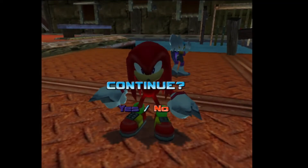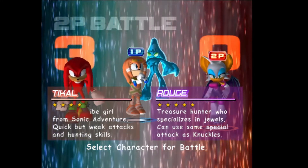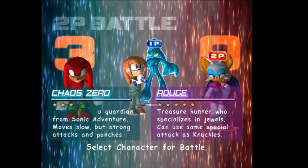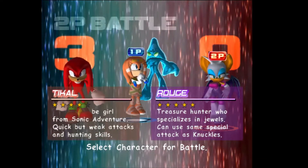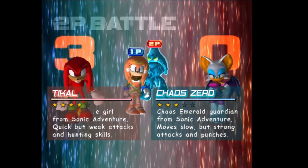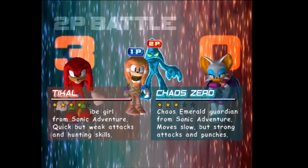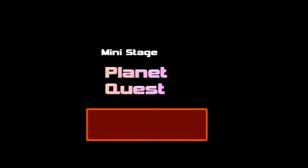The other two characters do, of course, also have their own quirks. You've got two returning characters from the previous game — Tikal, who has quick but weak attacks, and then Chaos Zero, who is strong but moves slow. I tend to find that with the treasure hunting stages, it doesn't make that big of a difference. All of Tikal's voice lines in English are recycled from Adventure 1.